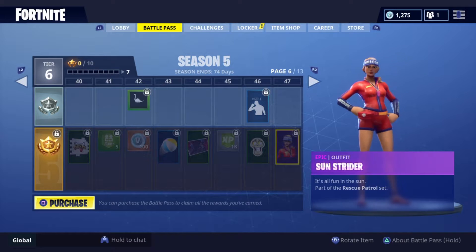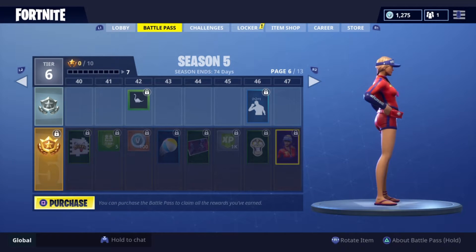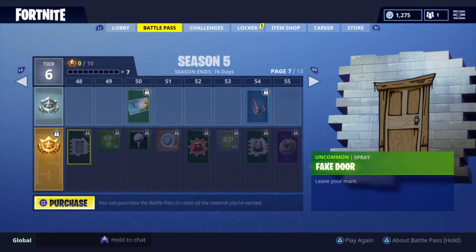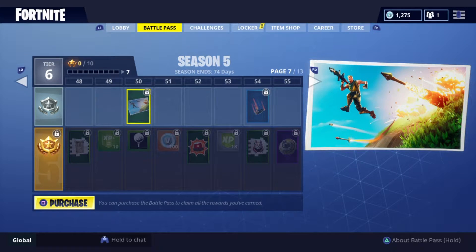Here's the Sun Strider skin. Alright, it's not too bad — you can see a lot of people running around with this. Let's go to page 7 — halfway through. A loading screen: High Explosives. That is really nice. They're really pulling out a lot of stops here. I really like this.